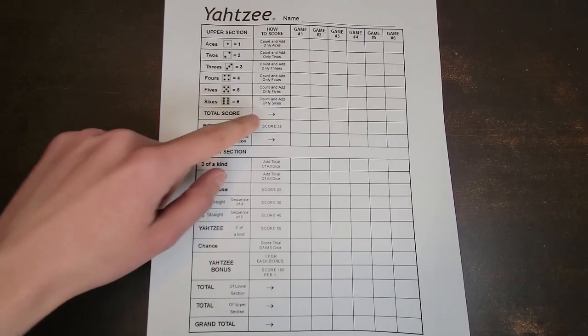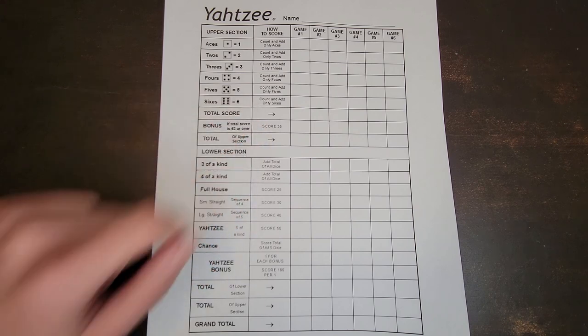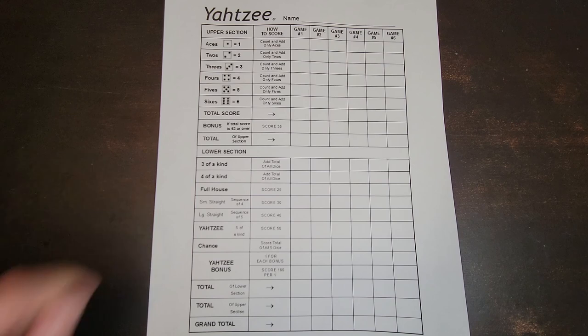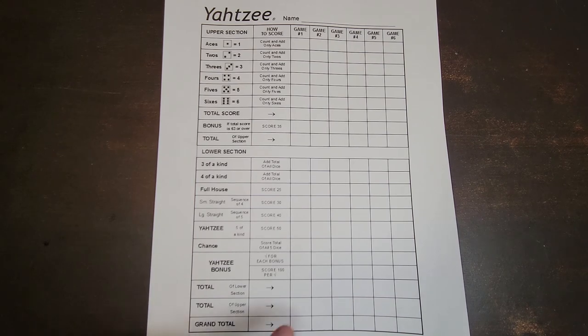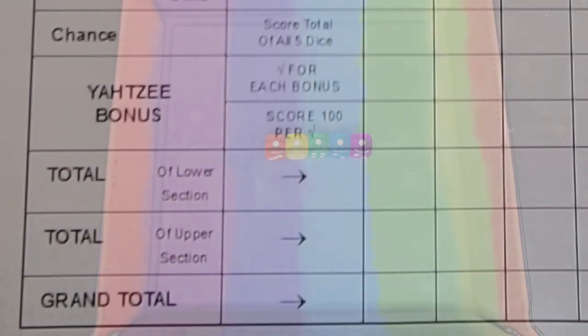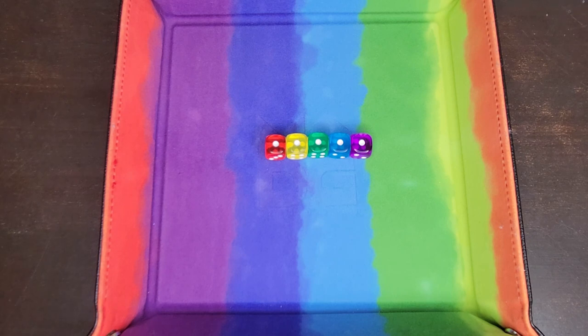We would then add those 35 extra points to our total score from the upper section. That gives us the total of our upper section, which we can then place down here and add to the total of our lower section to get our grand total. Let's play a few rounds to demonstrate.